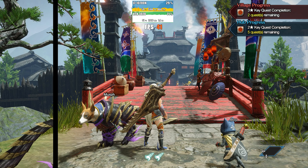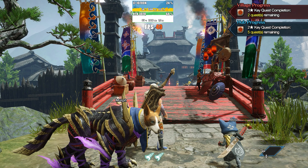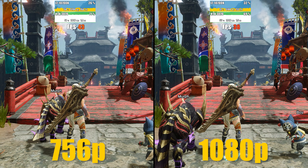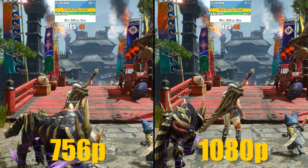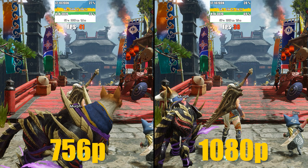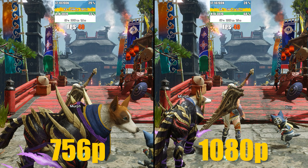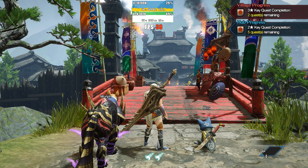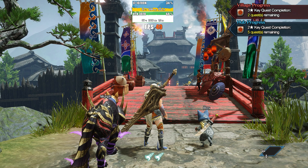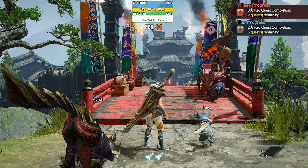Let's bump things up to 1080p native and see how things are running. By jumping up to this full HD resolution, we did lose a few frames — basically 3 to 4 frames per second, dropping down from 41 to 43 frames per second to 38 to 40. But I think we can all agree the image quality gained by swapping from 720p to 1080p is more than justified for a 3 frame per second loss. Personally, I think this 1080p mod is going to be one of the most popular, since it gives you a lot better visuals in game, and it also keeps most of the added performance we've been given in the past few days.